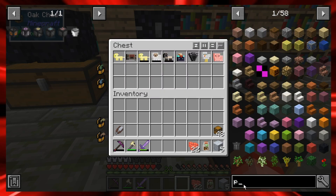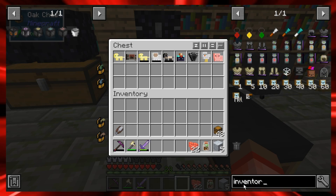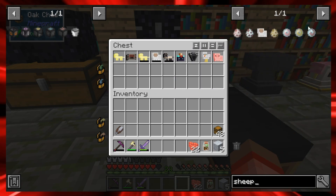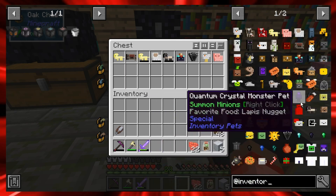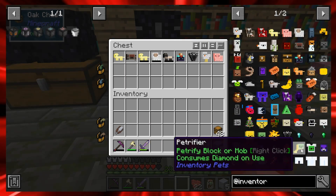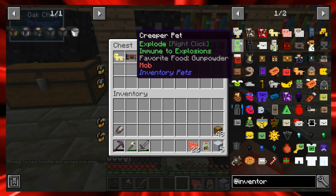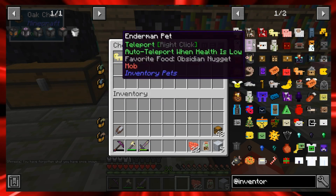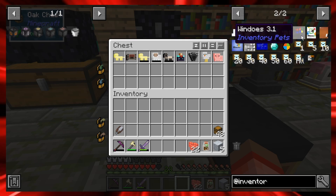Let me search for inventory pets — the mod is called Inventory Pets. There's a petrifier, a meaning of life pet, a chicken pet which I already have, a pig pet. So that challenge is to get all of the inventory pets.